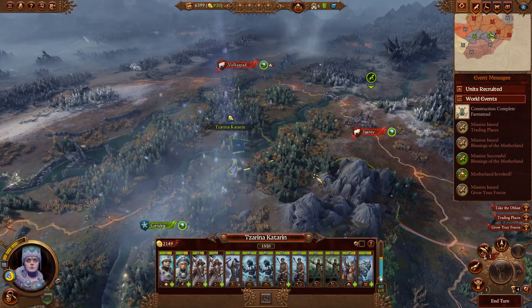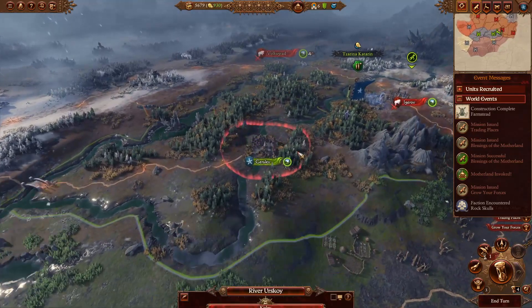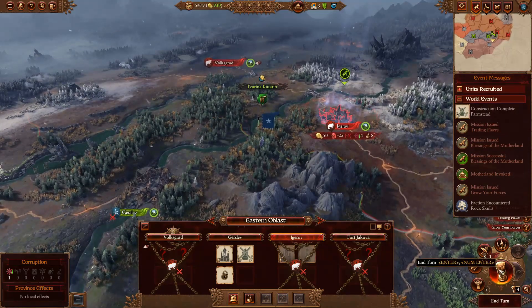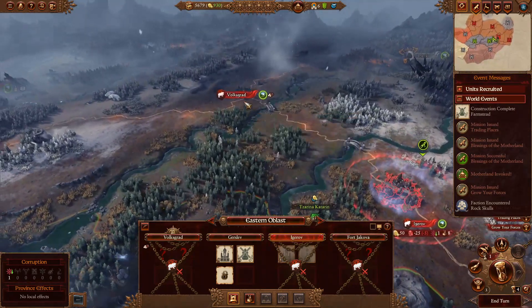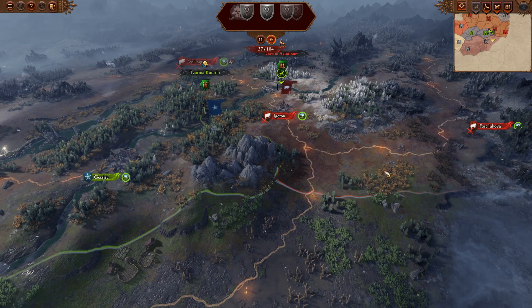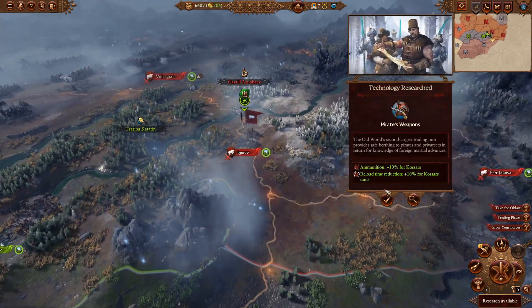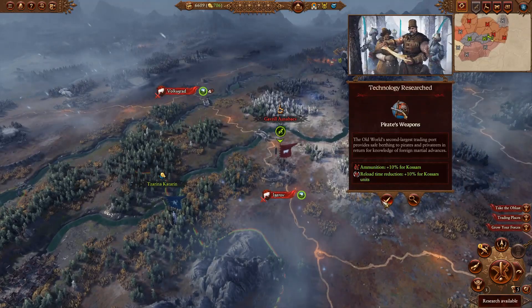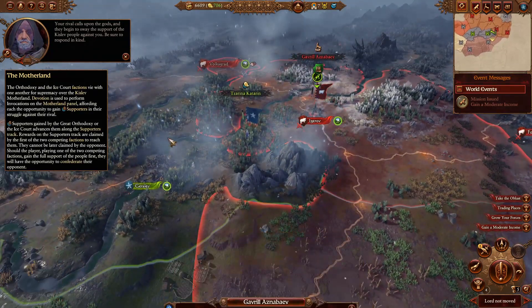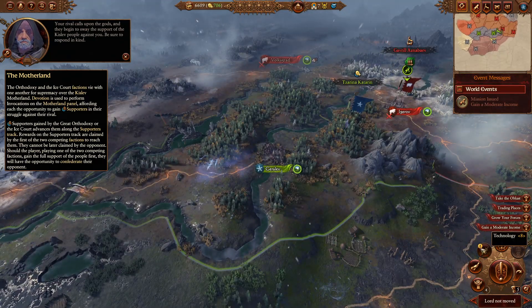What we can do here is just move to the edge of our territory and get two more of those, which will help a lot. And for here we can get a replenishment one. We've already got one of course. Your rival calls upon the gods and they begin to sway the support of the Kislev people against you - be sure to respond in kind.